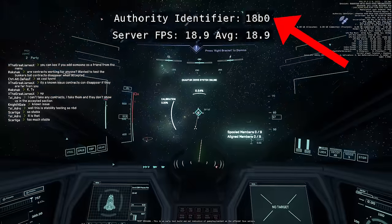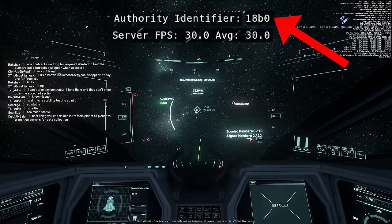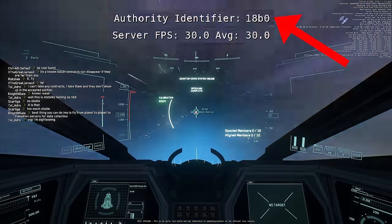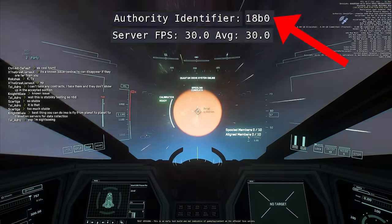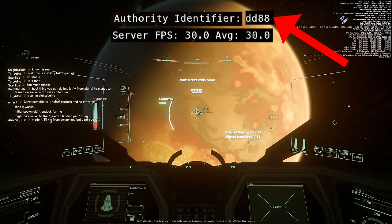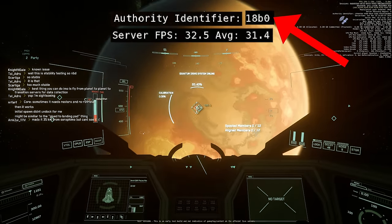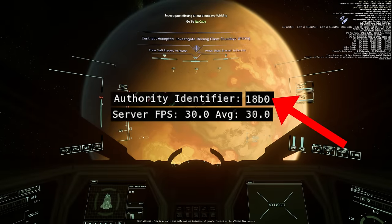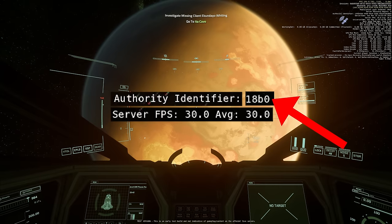Here is the best example of what's actually going on — you see the authority identifier changes as you switch servers. There's an issue where, as you start quantum travel and change server, it drops you out of quantum travel and you have to start again. I've already switched from the Hurston server to the space server, and as I travel to Aerial, it pulls me out of quantum travel as I arrive at the planet, swapping me to a different server. Going back and forth between moon server and space server, you can see your quantum travel calibration gets reset each time. Also notable: if you take a mission on one server and then change server, things won't work — I accepted a mission to go to the ITA cave, crossed from the space server into the moon server, and lost that mission.